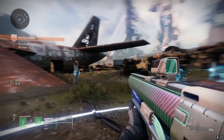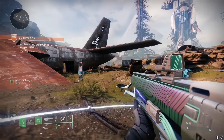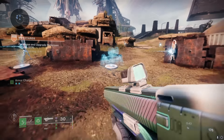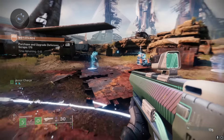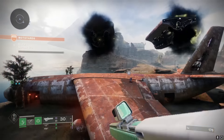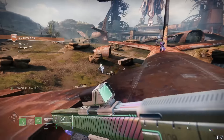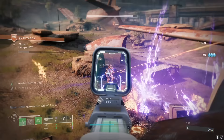The objective of Onslaught mode is to defend the ADU, which is the machine in the center, and you can buy upgrades to defend it. You can buy sweeper bots, electrical fences, and turrets, and you can even upgrade these things using the currency system called Scraps. You earn scraps by defeating enemies and completing waves, and I recommend saving up your scraps to upgrade your turrets, because the turrets are kind of OP.